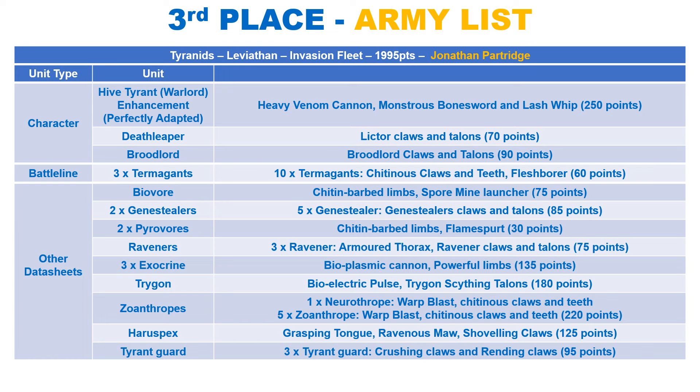The Genestealers have a similar profile, with 1 less wound, 1 worse save and 2 wounds each. They also hit on 2s with their Talons, making 4 attacks at strength 4, AP 1 and damage 1. They can reroll hits of 1, and they get reroll wounds of 1 as well if the enemy is on an objective. Together, this squad can yield some significant melee damage, with Devastating Wounds, and they are highly mobile with the 8 inch move and pregame Scout move.